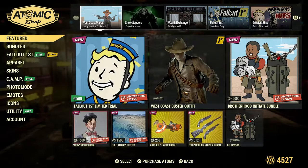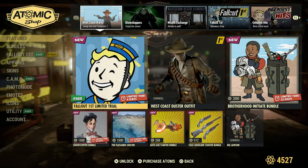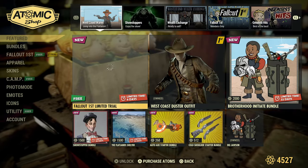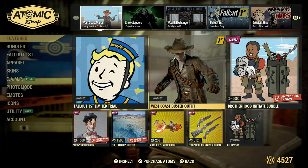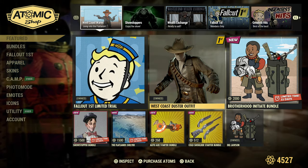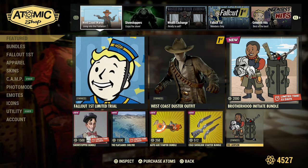Let's get into the Atomic Shop this week. We get the Fallout First limited trial — thank you very much, I already have that. If you missed it, go ahead and pick up your West Coast Duster outfit, available for Fallout First members.